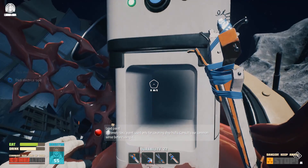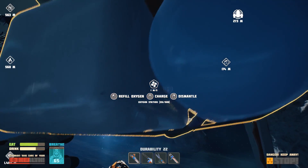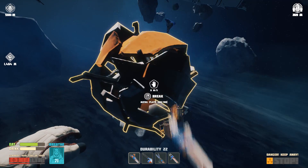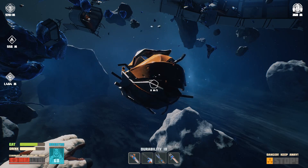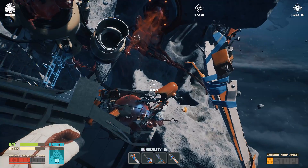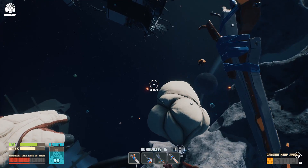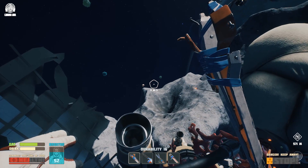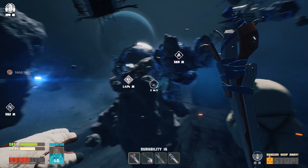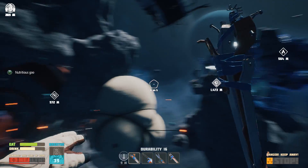Thick electrical tape and lead paint. The lead paint is incredibly useful - it's an essential component for building the enhanced spacesuit, which has increased radiation protection, and you're going to need that increased radiation protection to get to the areas you need to reach in order to get out of here alive. The bad news is you're going to need more than one piece of lead paint.